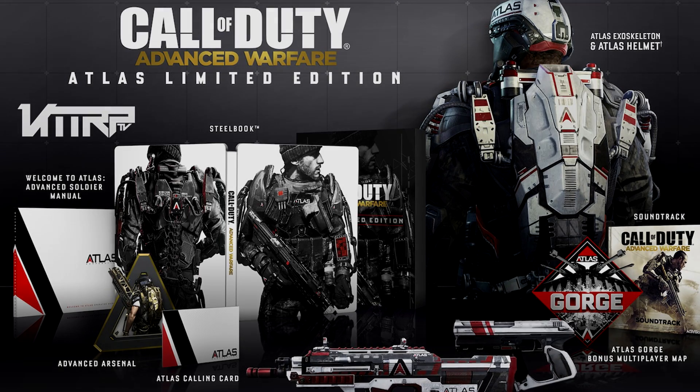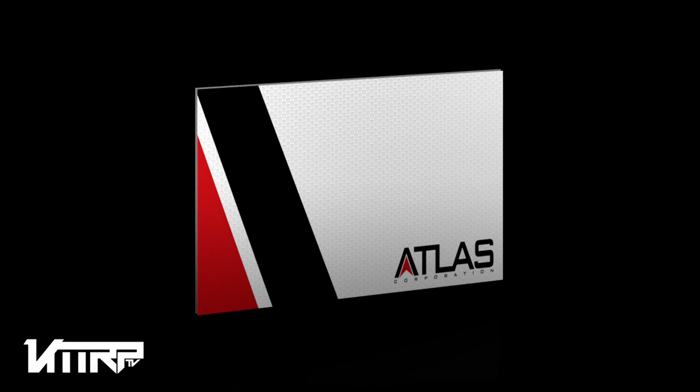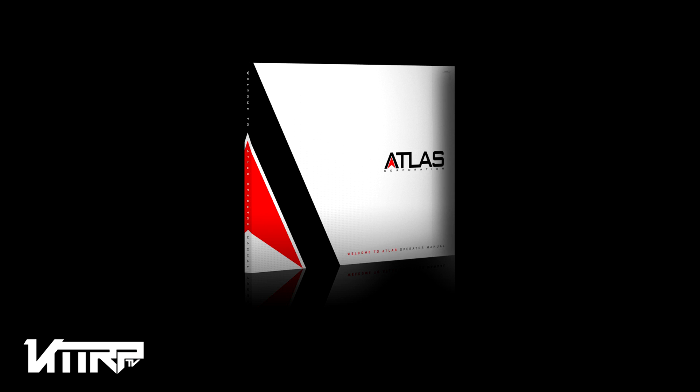Next we have the Digital Pro Edition, which costs $99.99 — basically $100. What you get with this is the Call of Duty: Advanced Warfare season pass, which gets you four action-packed DLC map packs. You also get the Atlas Gorge bonus multiplayer map, and the full Atlas Digital Content Pack — the same stuff as before: two weapons, Atlas exoskeleton, Atlas helmet, Atlas player card, five bonus supply drops, and the single-player exoskeleton upgrade token. The big difference is the season pass is included.